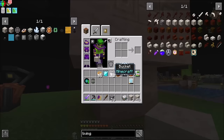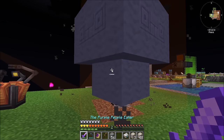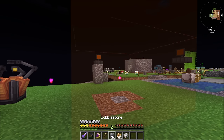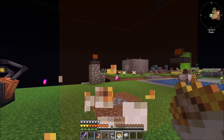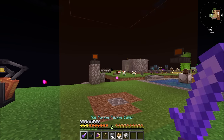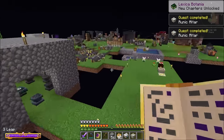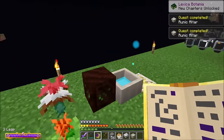And now I think we're good. Just drop a Mana Diamond in. Hooray! Working! Delightful! Runic Altar — quest complete, chapters complete, chapters unlocked, all kinds of awesomeness.